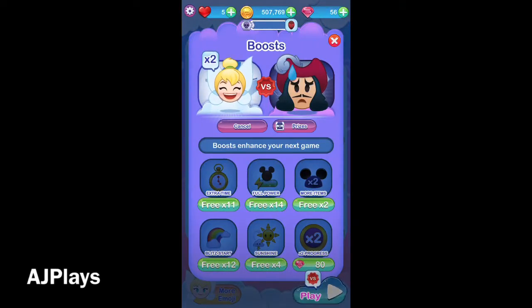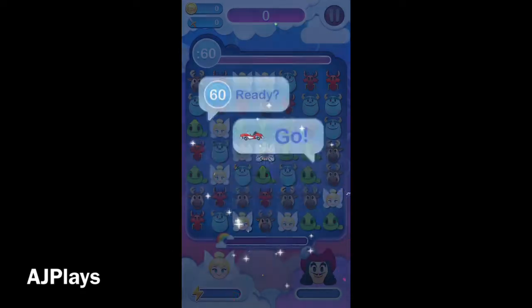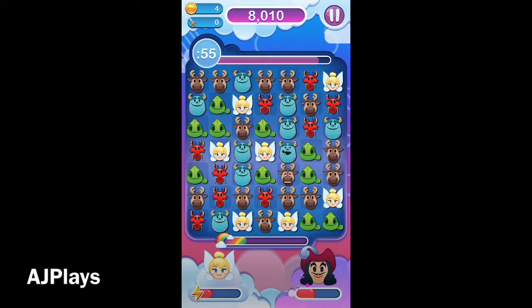Hey there Blitzers, welcome to the Captain Hook Villain Event. This time we're playing with the Lucky Emoji Tinkerbell, which multiplies the attack swords — the little sabers — by two, which is great.